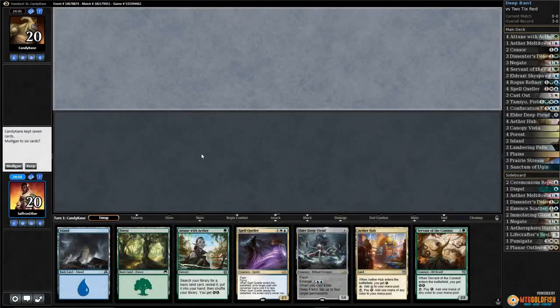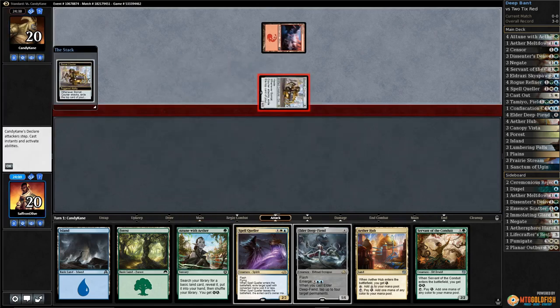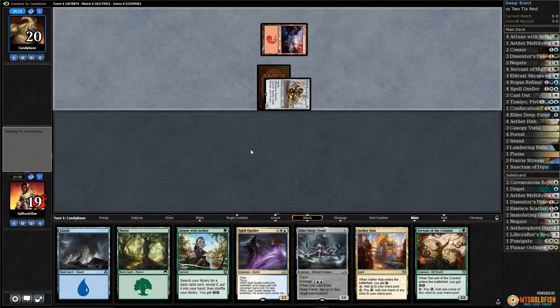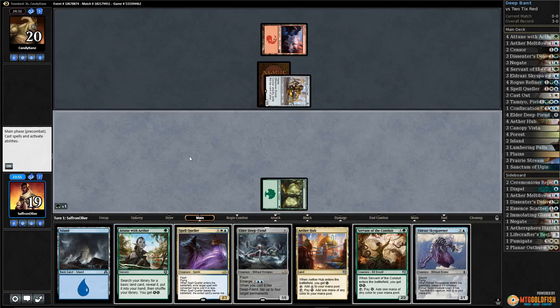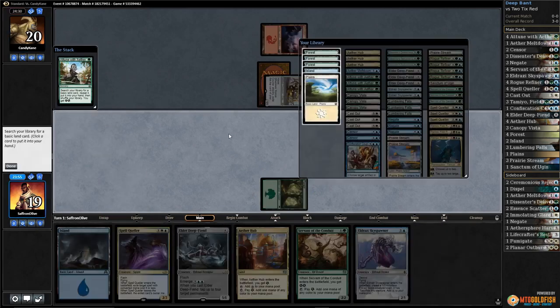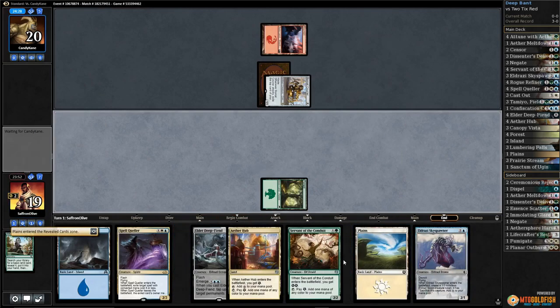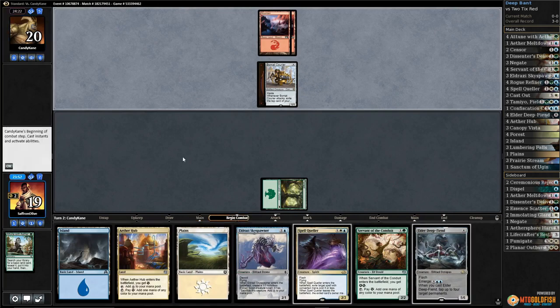Buncher Magic Time playing some Bant in Modern, opponent Matt Currier gets in. Down to 19 - forest, attune with ether, get a plains, pass the turn. We'll see if we can be fast enough; we don't really have any way to gain life.